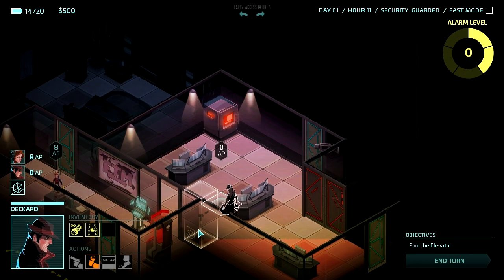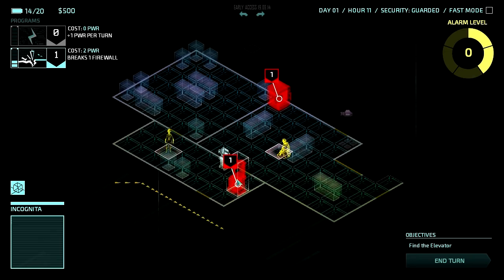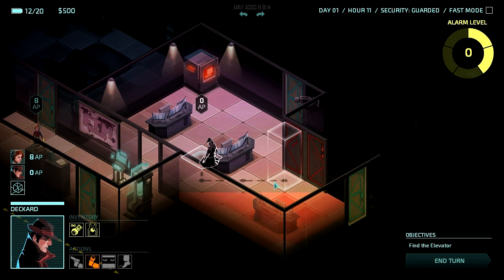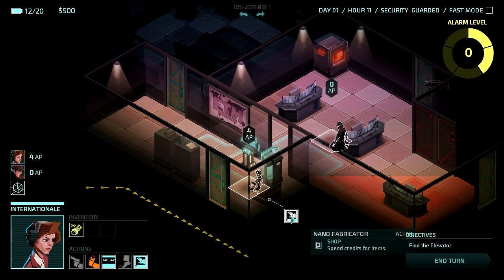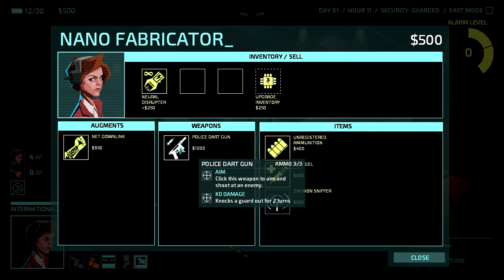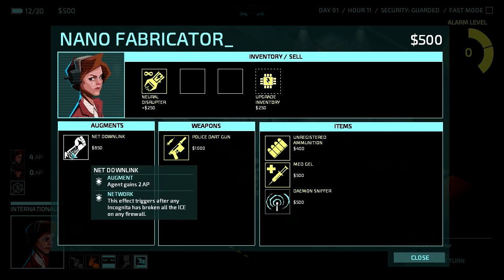There might be one up in the corner. Let's come over to the Nanofabricator and see if there's anything useful I can buy. Police dart gun — click this weapon to aim and shoot an enemy, knocks out a guard for two turns. That would be rather awesome, rather than having to be right up on top of them. That's $1,000 though, and I don't have the money for it unfortunately. There's also a demon sniffer here — that would have helped in the last map.